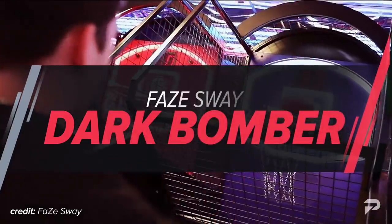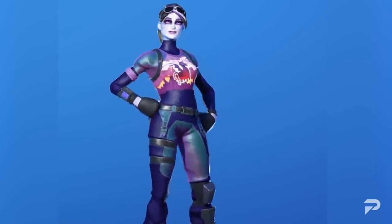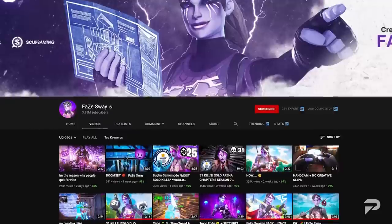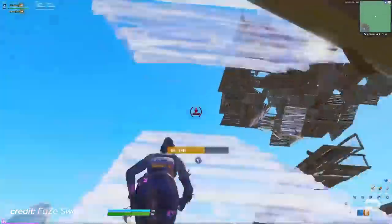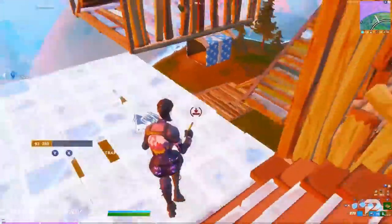To start off we have Faye Sway, and his most popular main skin, the Dark Bomber. Sway has popularized this skin by gaining popularity through his YouTube channel, and ever since, the Dark Bomber has become a household skin. Sway specializes in creative and is really the number one creative player in the Fortnite scene. No wonder the Dark Bomber is so popular, as Sway has built his entire branding around it.